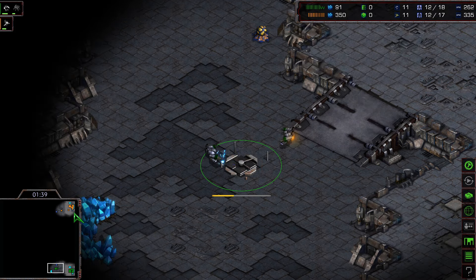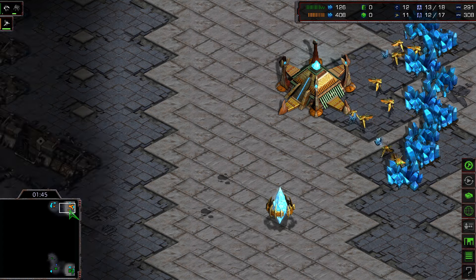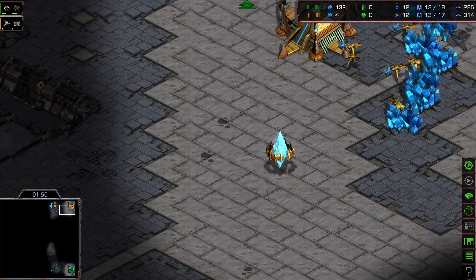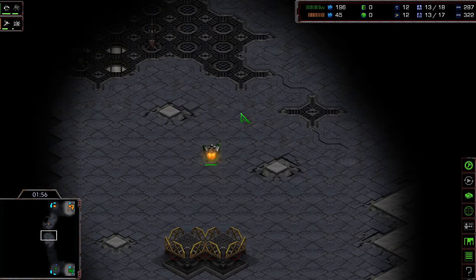Let's have a look at the Protoss as the first scouting SCVs and probes move out onto the map. It looks like very greedy gameplay from the Protoss — no gateway; he's going straight for a fast expansion build order. Flash could punish this with a move-out using marines and a tank.